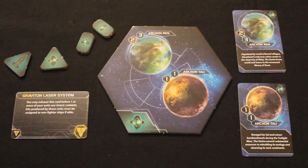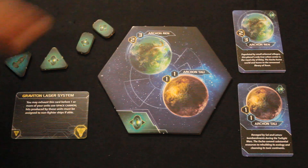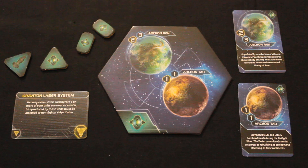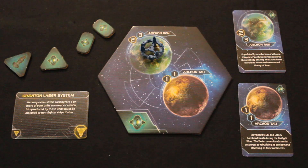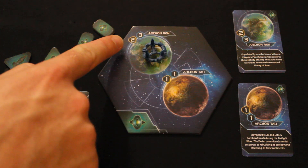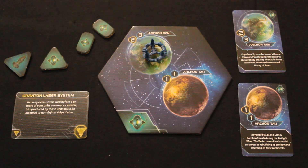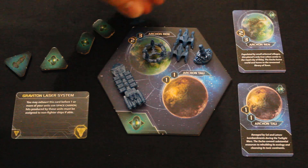This is the Xxcha's starting system. It has two planets: Arken Ren and Arken Tau. Arken Ren has two resources and three influence, while Arken Tau has one and one. You'll probably want to put your space dock on Arken Ren, because that gives you the opportunity to produce more units. How that works: you take two for the space dock plus the number of resources on the planet — in the case of Arken Ren that's two — making four units you can build per production action, as opposed to only three if you had it on Arken Tau.